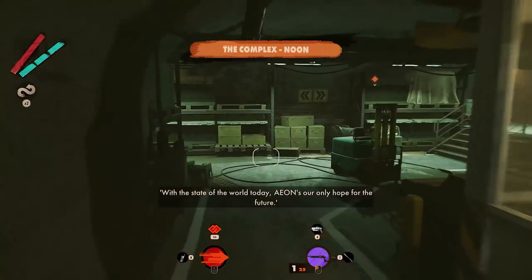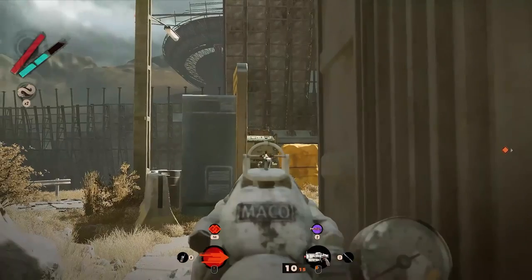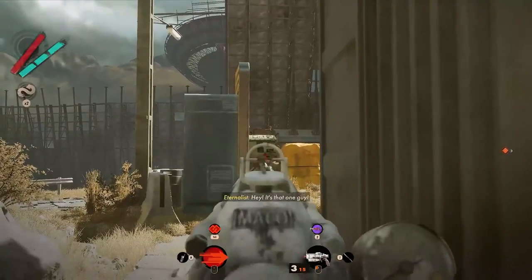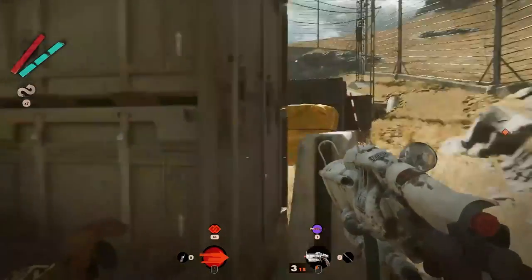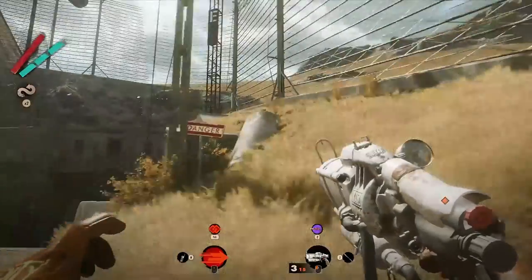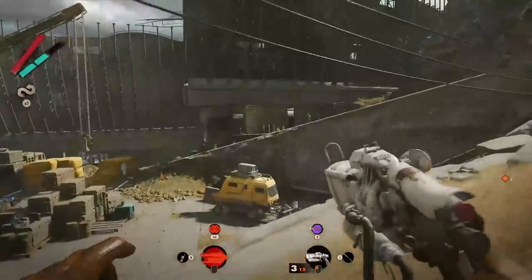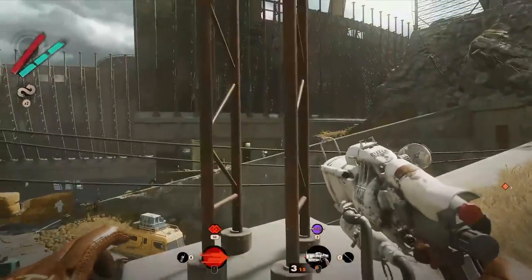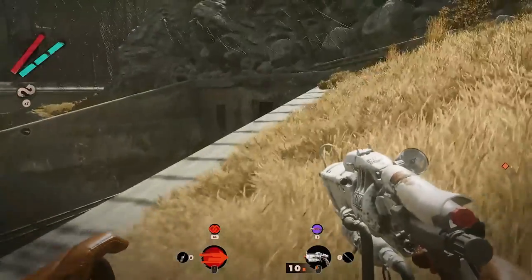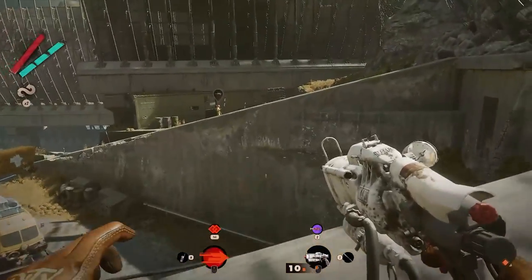To get the Strelik Verso, you need to head to the complex at noon. There won't be any visionaries around, which is good, because you won't have to worry about Giuliano. But the complex itself is crawling with Eternalists. We actually got this weapon pretty early on, before we were really decked out, so it was a bit more cautious when sneaking around. But if you're confident in your abilities, you can really run all over the place, clearing out everyone and completing the necessary puzzle elements without interruption.